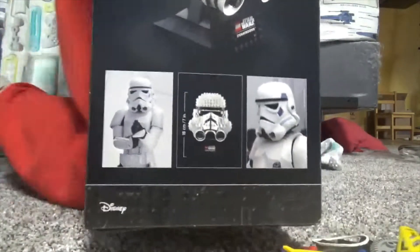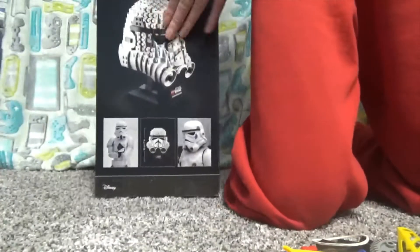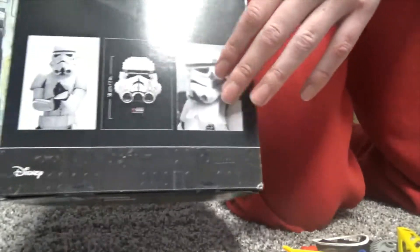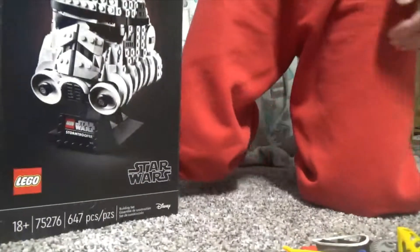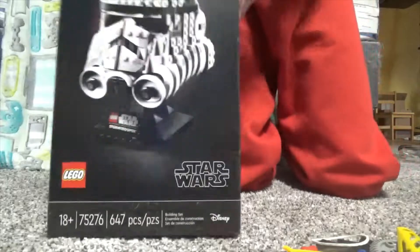On the back, we have some cool stuff. It shows the helmet there — a real Stormtrooper in the original trilogy — and then it shows how high it is. It appears to be 18 centimeters, slash 7 inches tall. I actually have one of these — the Boba Fett — and so we are going to get this fellow open.